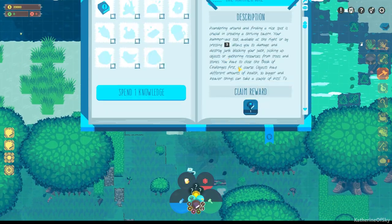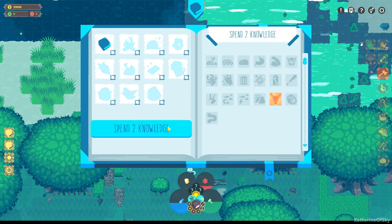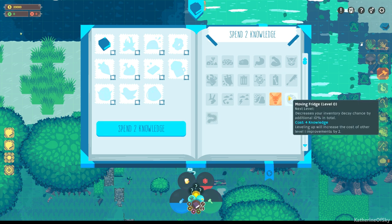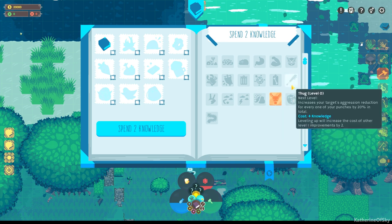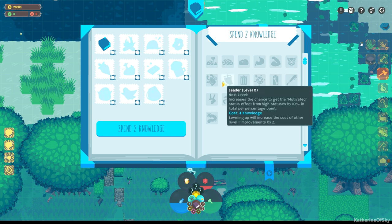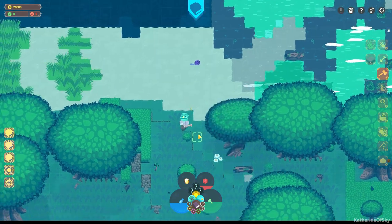Our book says hi — claim reward. Now we can spend more knowledge and get decreases inventory decay chance. That sounds tasty. Oh my God, it increases everything else. Anything else I want to get costs four knowledge. Wow, that's really rough.